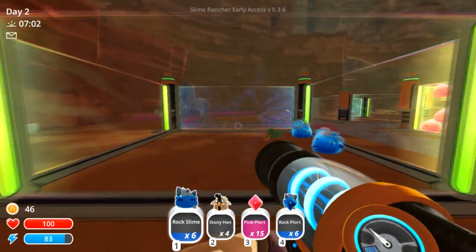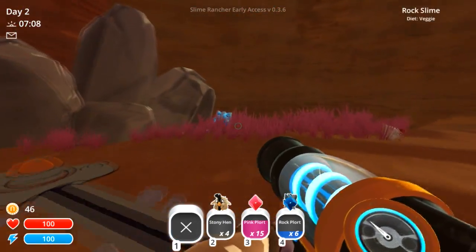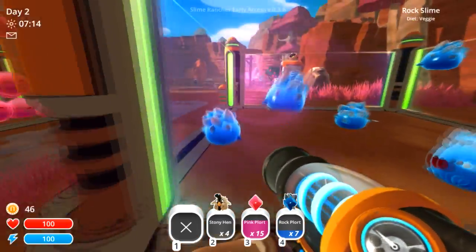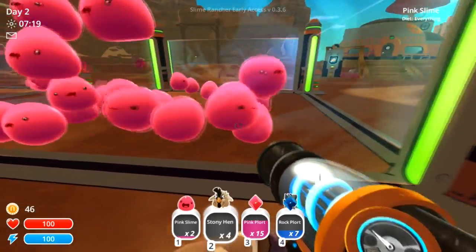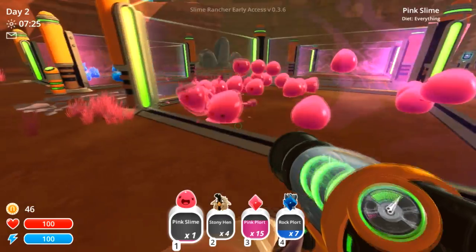Welcome back everyone to some more Slime Rancher. You went flying - don't go flying, just go in your pen! This is why I need to get rid of some of these pink slimes, as I am having far too many of them trying to escape.